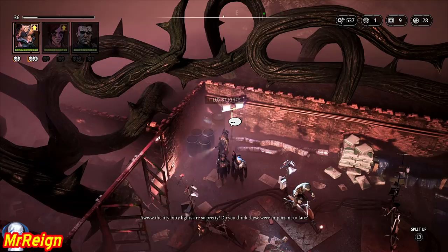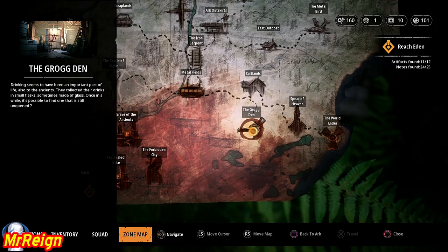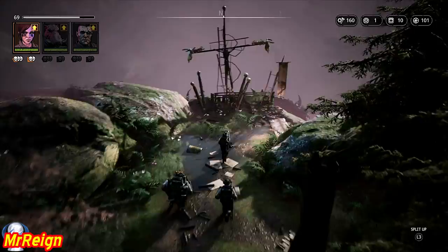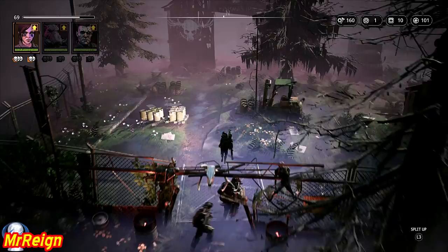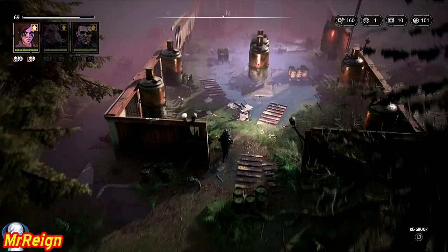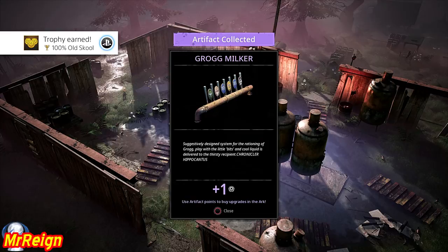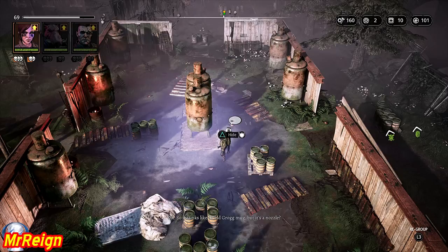Moving straight to the Grog Mixer, found in the Grog Den. This is the one I said I couldn't find — it's very, very small. I must have come past this place more than three times but was looking for a purple glow or my focus was elsewhere. This is actually what caused my trophy to pop on this one. The in-game dialogue: 'It stinks like an old grog mug but it's a nozzle.' Very easy to miss — it just looks like another bottle sitting in the large warehouse directly in front.